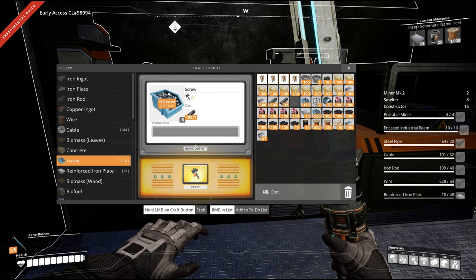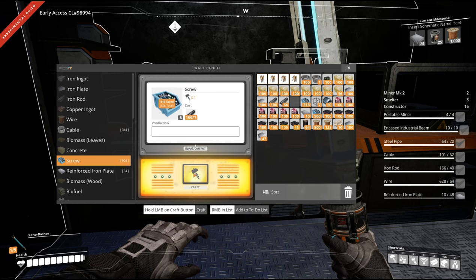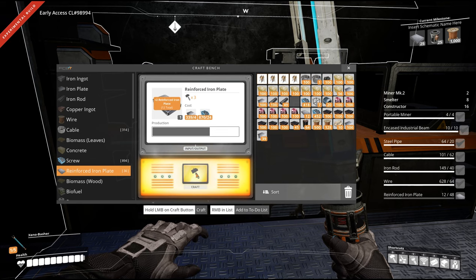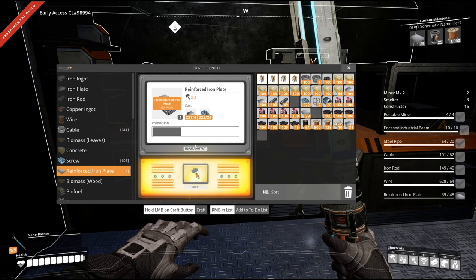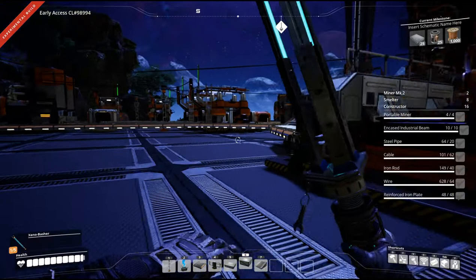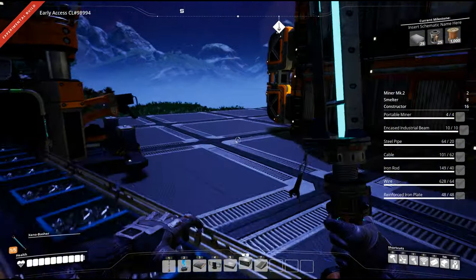I need 38 more plates — we should be able to do that. That's everything we need for two Miner Mark 2s: eight smelters, 16 constructors. We're definitely going to move the space elevator because that area is basically just going to be built up now, producing one thing — screws and rods. That's pretty much all I want it to make. We should have plenty of concrete.